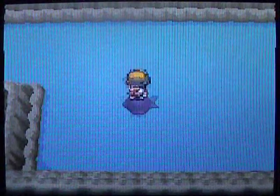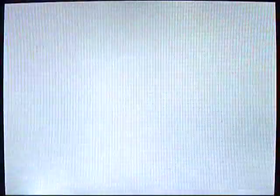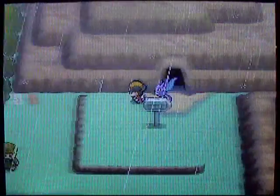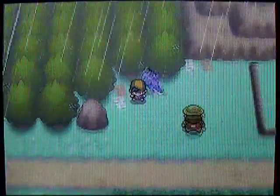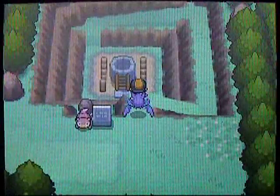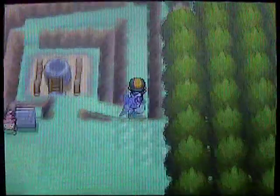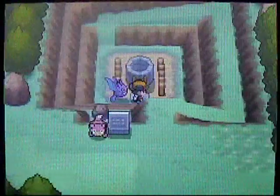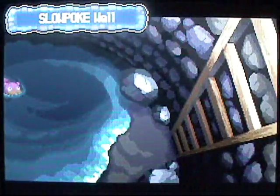Let's use our escape rope to get out. The north part of the Union Cave leads to the Ruins of Alf, but I'm going to be doing all of that in a later video. It's time to head to the Slowpoke Well. It has been a very long time since we came to the Slowpoke Well — this is where we first encountered Team Rocket. They were cutting off the tails of the innocent Slowpokes! Now we're coming back because once you have Surf, you can do some cool stuff in here.